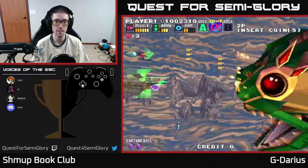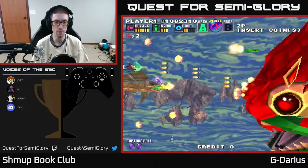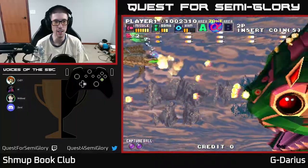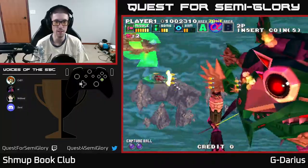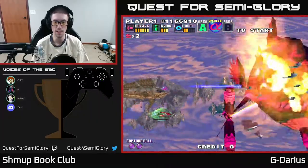Damn, that was close. Just take it on the chin like a champ. Good job. 12% on Stage Two — that's an improvement over the last one. Oh, except I don't want to destroy the boss like that.